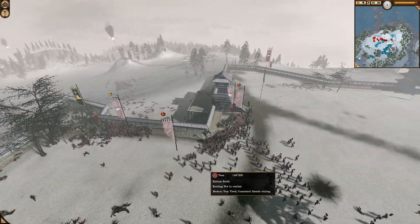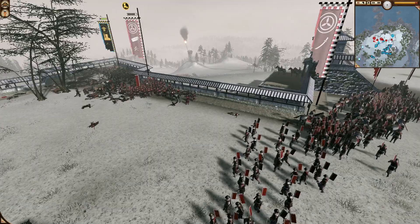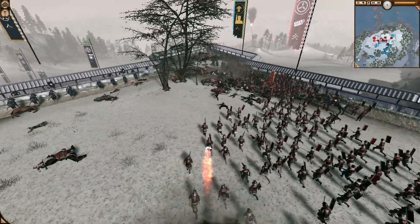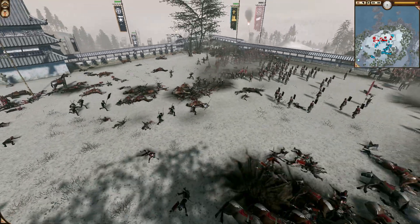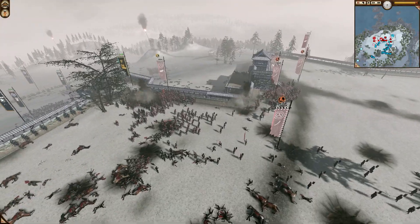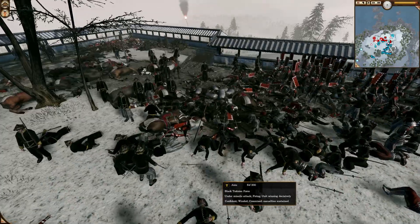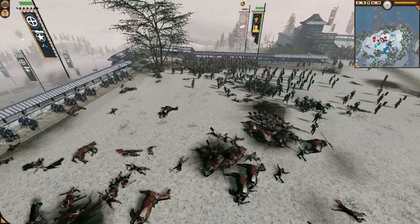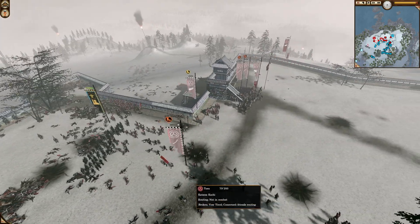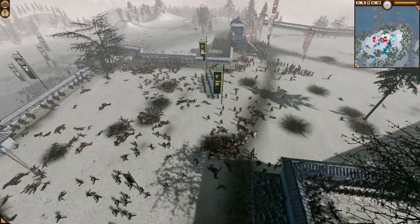On this flank the Tosa are crumbling. I'm sort of surprised — it seemed like they had it taken care of, but they're just not wanting any part of it. Some of the artillery is coming in now. That took out a whole bunch of the Aizu — I think that was friendly fire, not sure though. Maybe that was the Tosa wooden guns, that might be the case. But they survived it and the unit is still pushing forward inside the castle walls, and more of them are on their way.